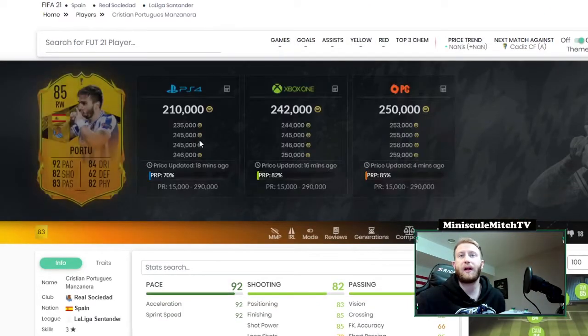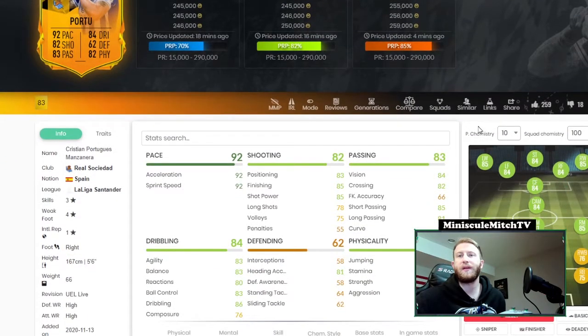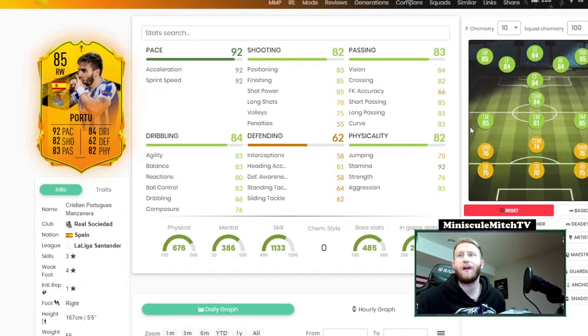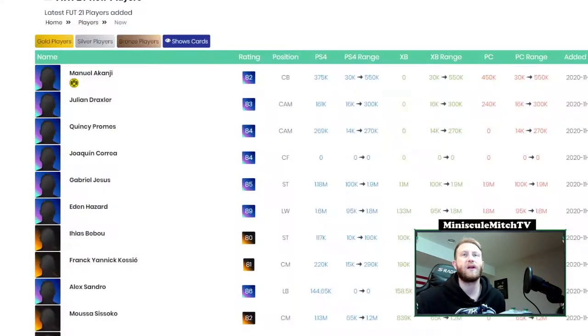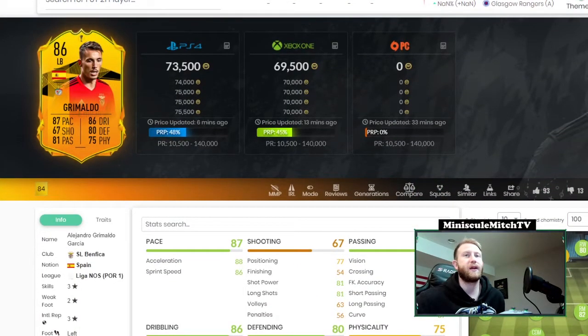Next up we have a guy I've never heard of — Porto — looks pretty solid to be honest. Good stamina, really good pace, dribbling's fine, shooting's fine, passing's pretty solid. Three-star four-star — I don't really love three-star wingers so it doesn't really interest me, but a pretty cool card if he gets a couple of upgrades.